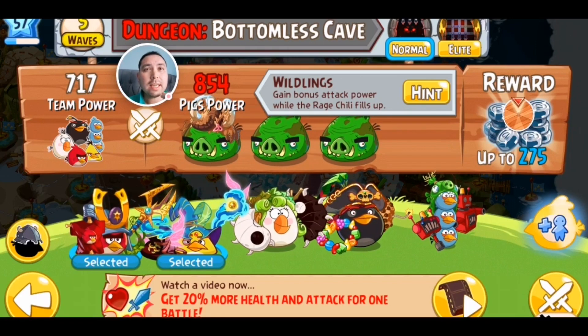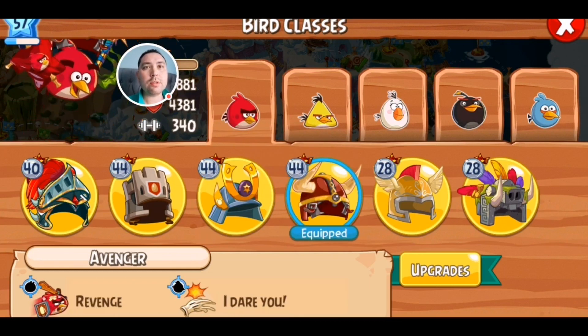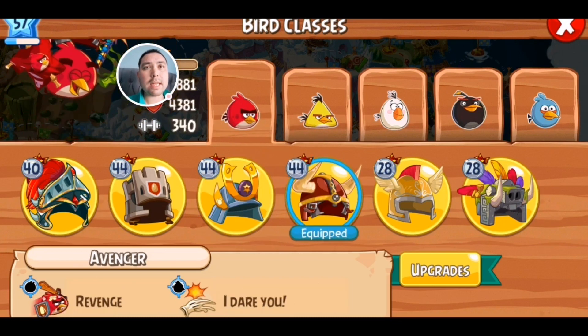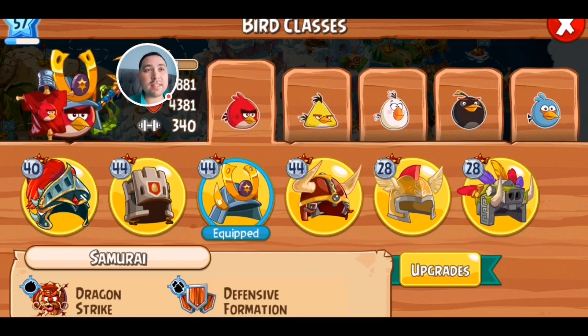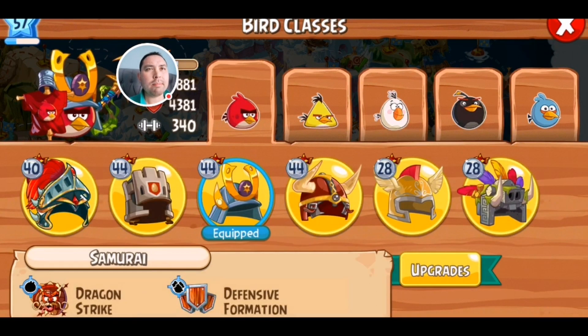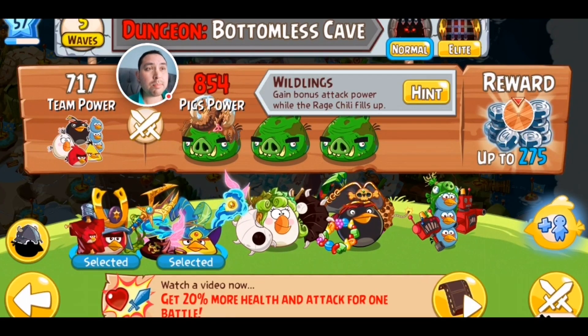I've got Red and Chuck selected. Now I wonder if I press this icon down here — this is where I can change the abilities, right? The bird classes. So I've currently got Samurai selected. That's the Avenger. I'm going to stay with Samurai. Again, because I haven't played this for years I can't remember what all the abilities are. You can use Matilda to do some healing. I know Chuck does like a multiple strike kind of thing. Anyway, you can see because I'm playing on a newer phone and Angry Birds Epic isn't supported anymore, it's kind of stretched my screen a bit. But let's stick with Red and Chuck and just play and see what happens.